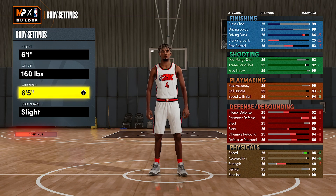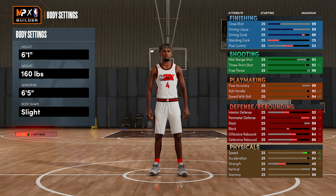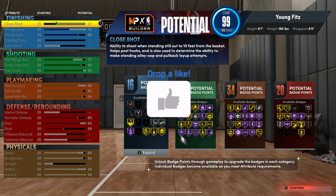Body type doesn't really matter, but if you change it, it's gonna completely reset the build. When it comes to the attributes, you're gonna end up with 16, 28, 34 and 20. This build actually gets more badges than the 6'3 and does everything the 6'3 can and more. The only thing the 6'3 has on this build is all contact dunks — not just small and pro like this one. This build pretty much combines the 6'3 and my 5'11. The 5'11 is the easiest, the 6'3 is the most fun, but this one is right in the middle — just as fast as the 5'11 but it can shoot way better than the 6'3.